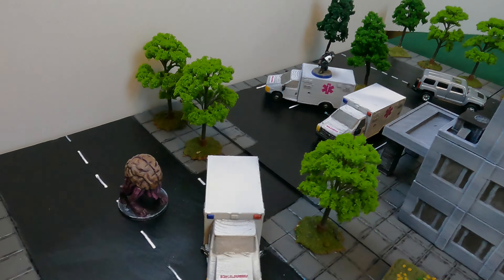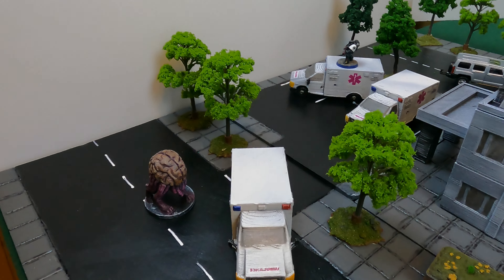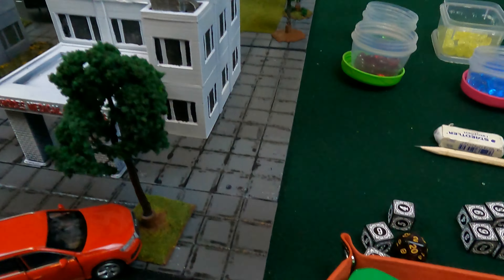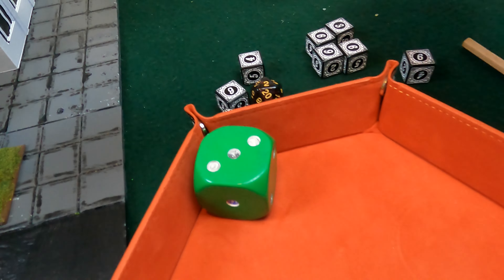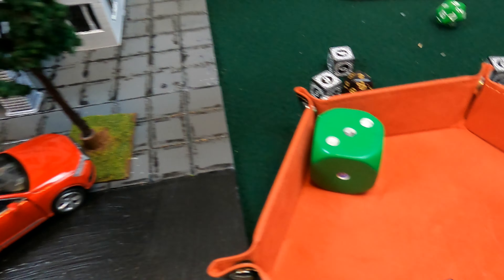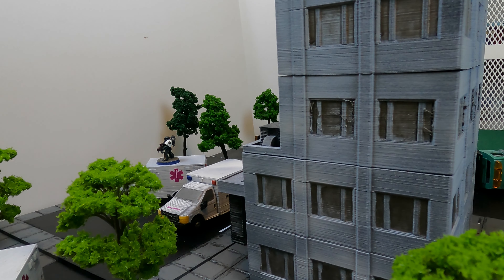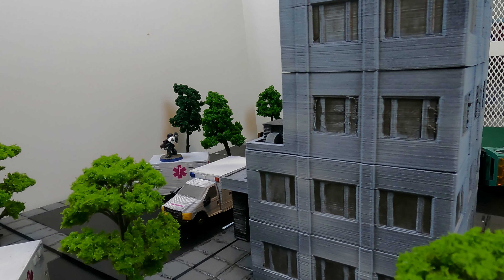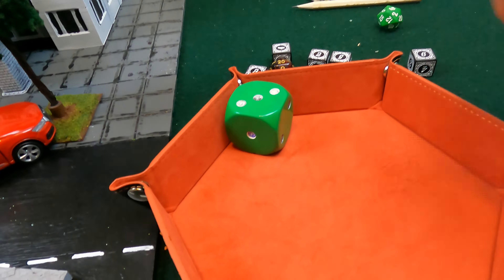Top of round three — Cap takes a shot at the Deranger. Cap needs twos or more — hits — doing 46 plus 2 damage for 11 points, putting it on 39. It is in extremis! Being in extremis, the Deranger takes 2d6 damage — rolling 7 points — putting it on 32. Now it gets two activations.